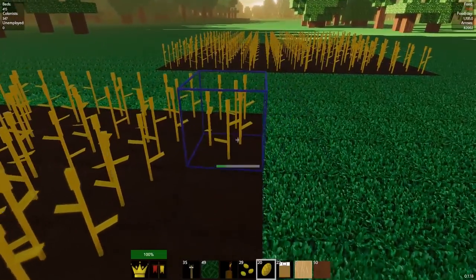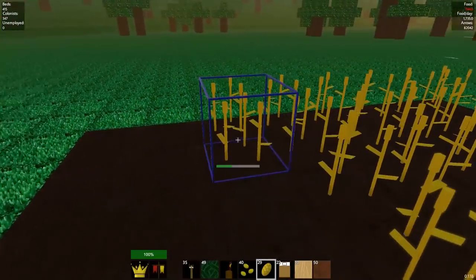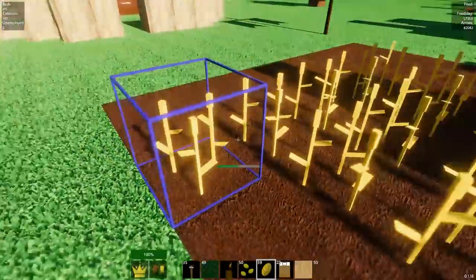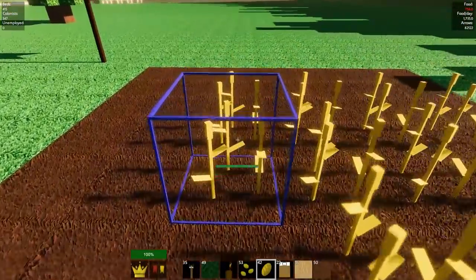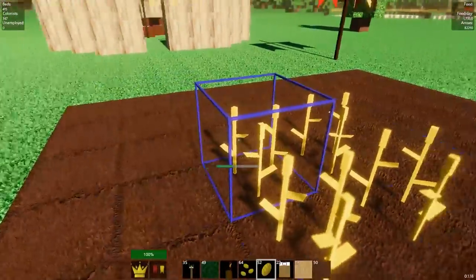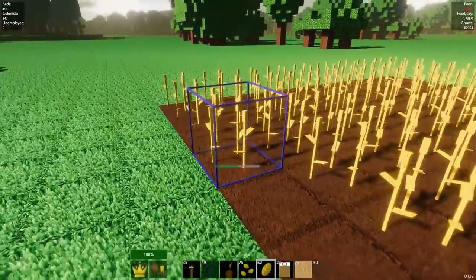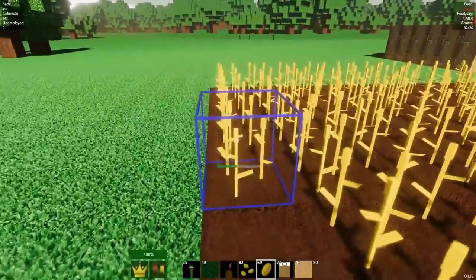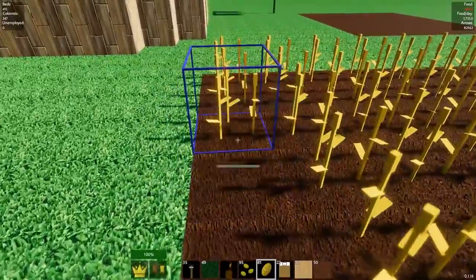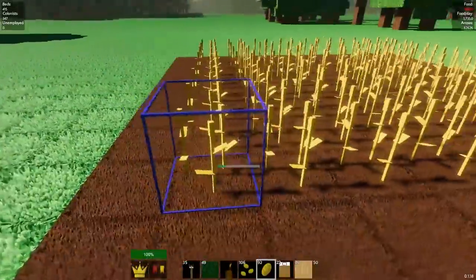I also discovered that there's a bunch of other biomes in this game. There are so many biomes — there's deserts, there's giant freaking snow-covered mountains and giant red mountains. It is cool. So what we might end up doing at some point is moving or starting a new game because I do want to play this game multiplayer with someone. And when we start a new game, we might end up flying around for a little while and finding the perfect starting biome.